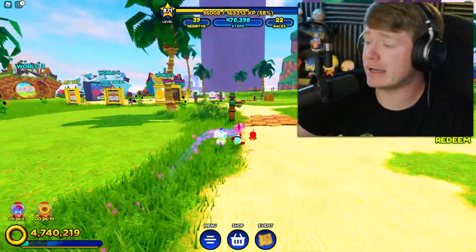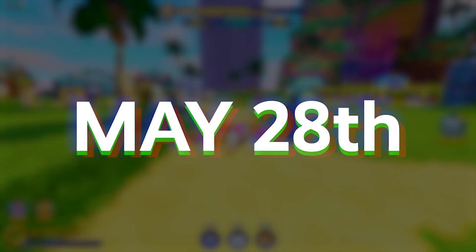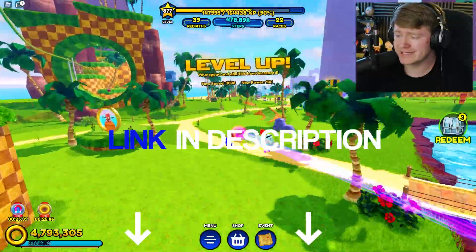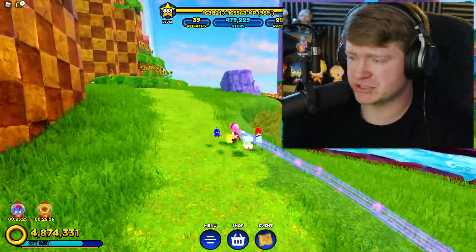While we're waiting for these emeralds to respawn, somebody wants to make their appearance again — we got the Cappy plush once again, just wanted to say hi to everybody. May 28th, guys, remember, next Saturday, mark your calendar. The link to the plushies is the first link in the description if you want to check them out early. But for right now, back to business — we've got to find more rings.